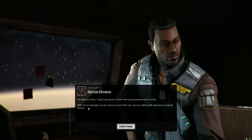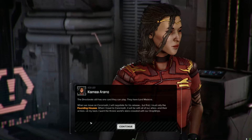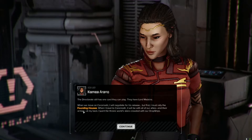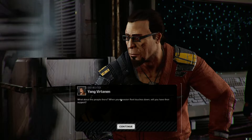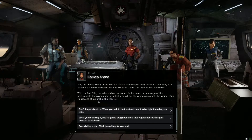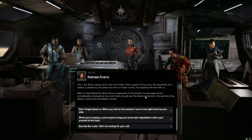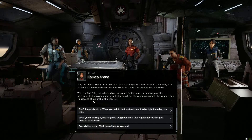I wouldn't bet on any sort of lasting peace between the Taurians and the Federated Suns - they'd probably fall back into a Cold War that will flare up again. Still, for the time being, I'll take what I can get. With Tairlan liberated and the Taurians out of the war, there's nothing left between us and the Throne. The Directorate still has one card to play - they have Lord Madeira. We move on Cora Madeira.